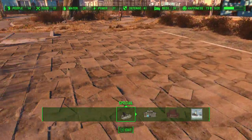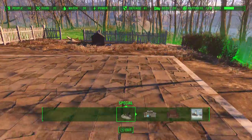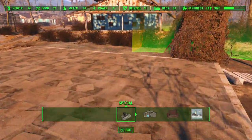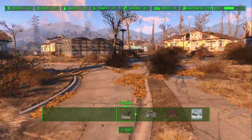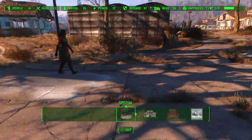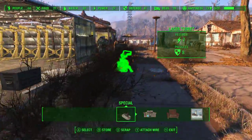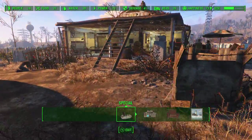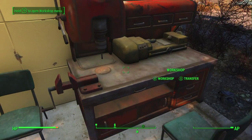I have some meds on me so my carry weight is a little reduced, but if you maximize the amount of space you have or put on power armor, you can carry a lot more stuff. Each trip you can take the bar down more — you could drop like 20 or 30 weapons and then store them.